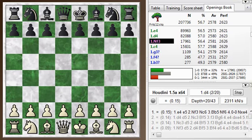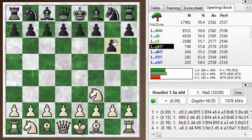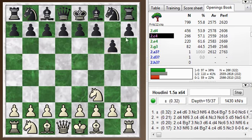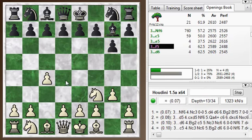I was white here, kicked off with Nf3, going for something different than the usual e4 or d4. My opponent replies with g6, going for maybe a King's Indian type of setup. So I play c4, he plays Bg7, and I go with g3, continuing with the English framework here.